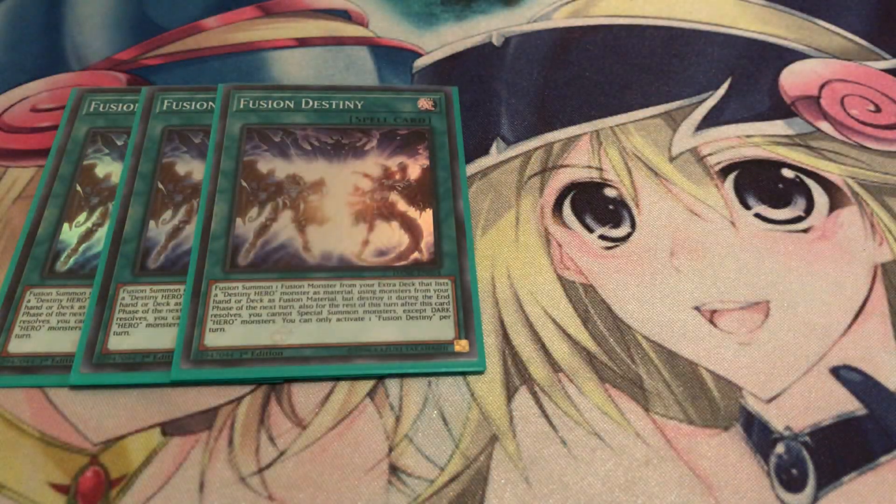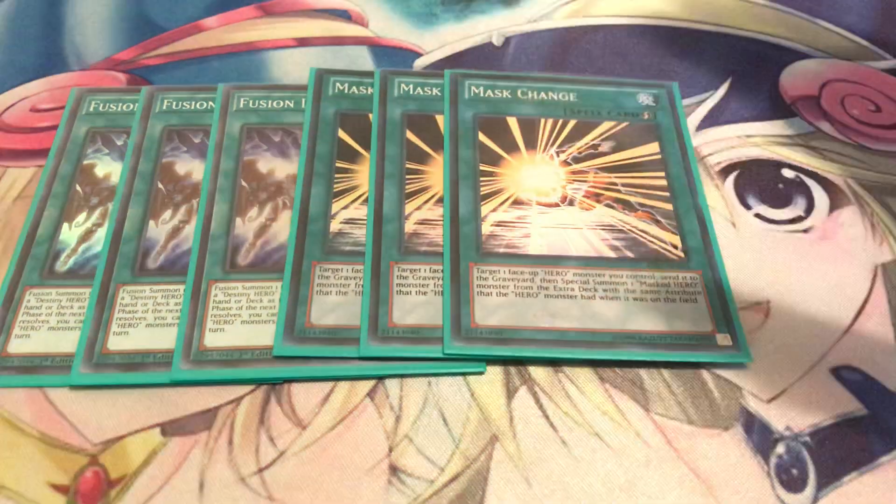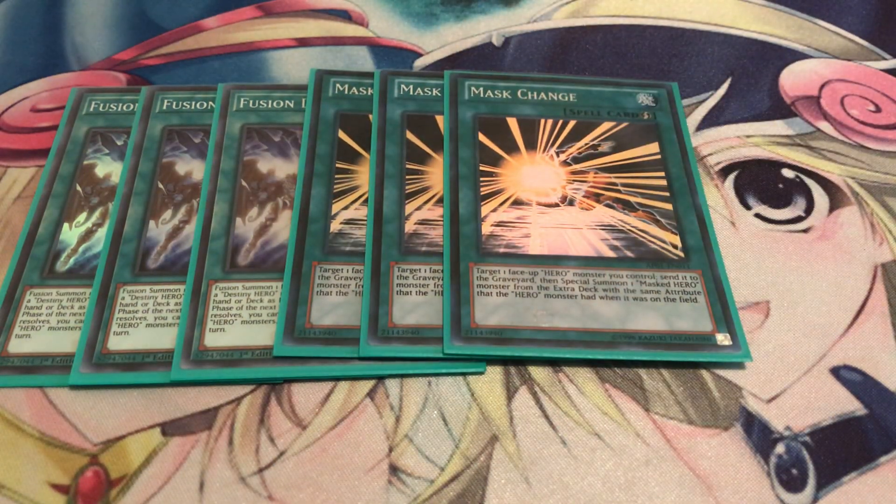Moving on to spells - playing three copies of Fusion Destiny. This card is busted, gives you access to your Dystopia and it's also generally a plus-one because you get Malicious to the grave as well. Fusion Destiny is definitely nuts. Three Mass Change of course, and I managed to get my hands on some Super Rares just recently so I'm really happy with that.